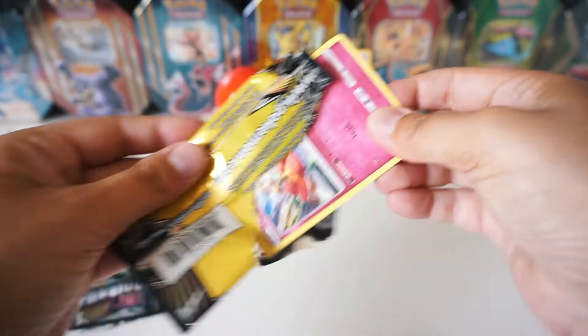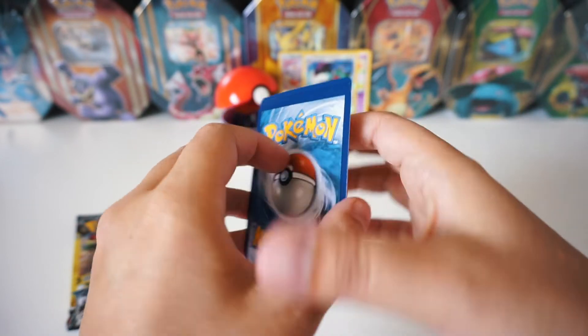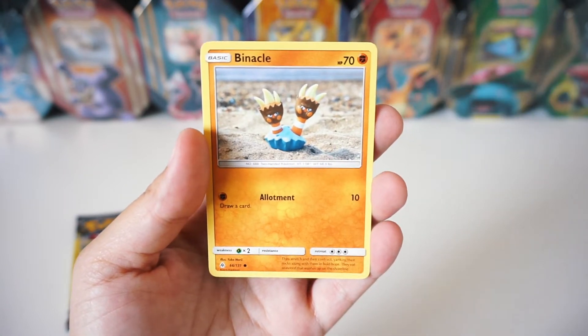Second pack. Here we go. Throw away the card — one from the back to the front. Energy, a Flip Bebe, and Binacle.